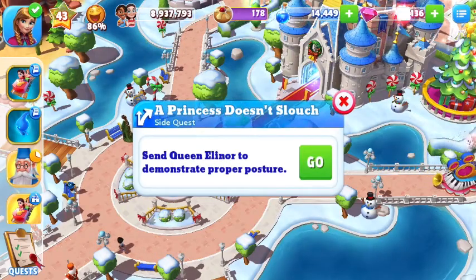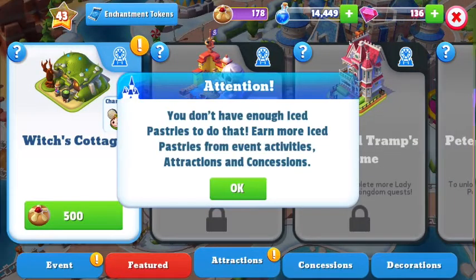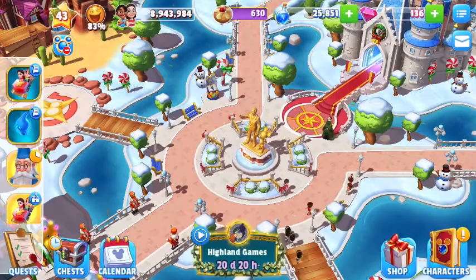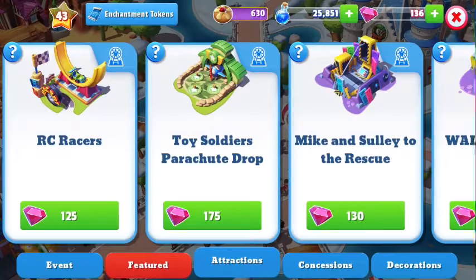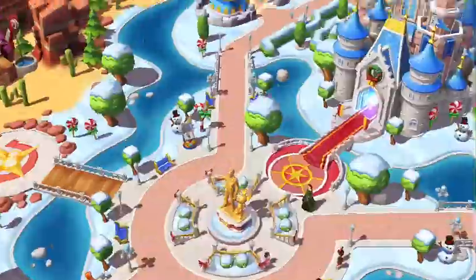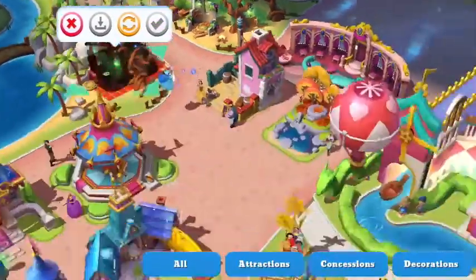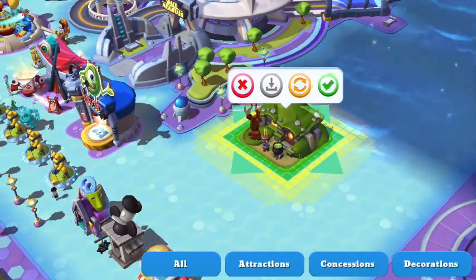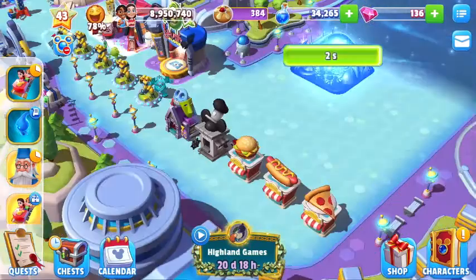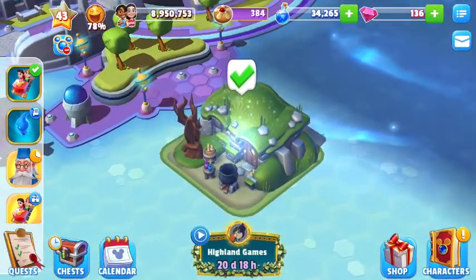So that's basically just a side quest. I'm actually going to build the woodcarver first for 500 currency, which I didn't have enough of at the moment, but I did end up collecting a little bit and then having enough. My kingdom is such a disaster right now — I totally need to clean it out for the new year. I decided to place it in Tomorrowland, but actually now it's by Big Thunder Mountain. In these clips, it's by the space.